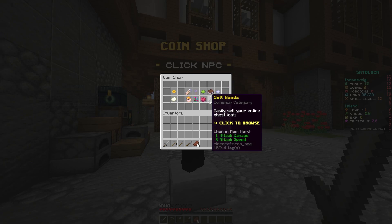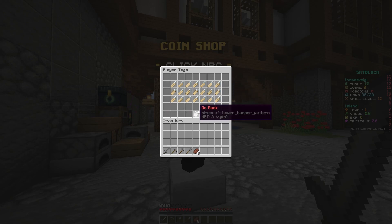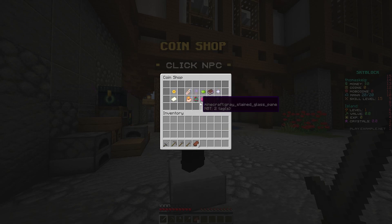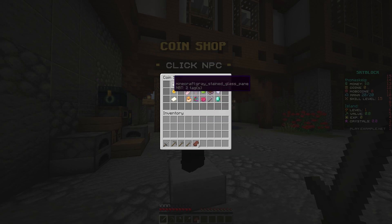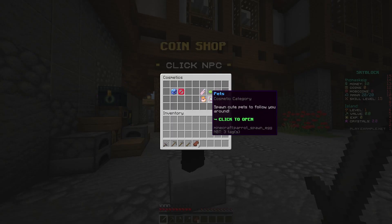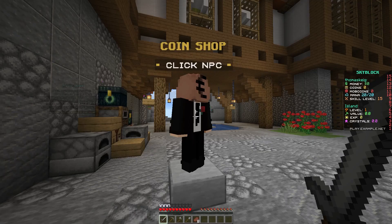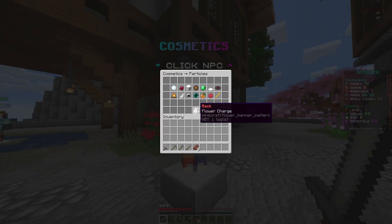...particles, perks, sell ones, glows, pets, and emotes. With each of these you can go in and buy them with coins and then go back to the main menu. I would check out the test server if you want a full look at how these work. You can buy them, and then with most of these you can do /cosmetics and this will take you to the cosmetics menu where you can apply them. There's also a cosmetics NPC here that does the same thing.